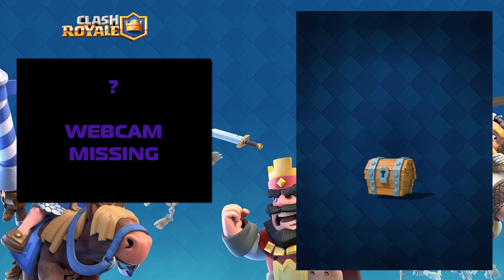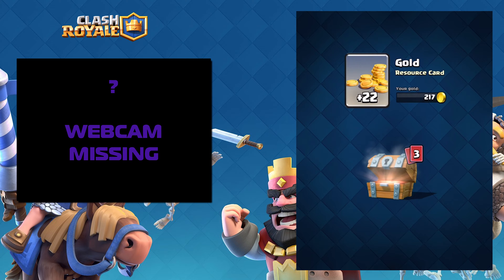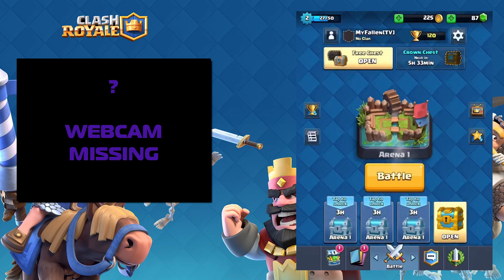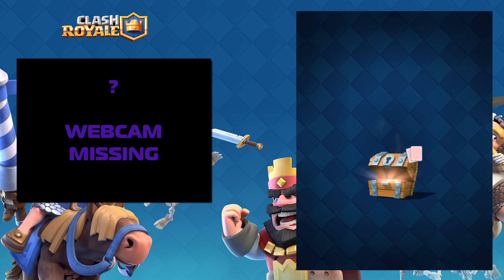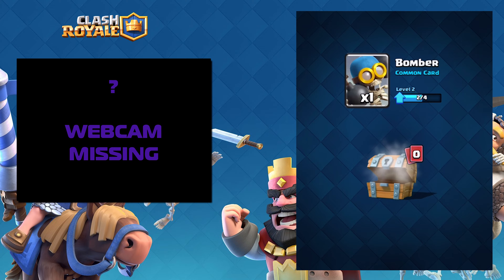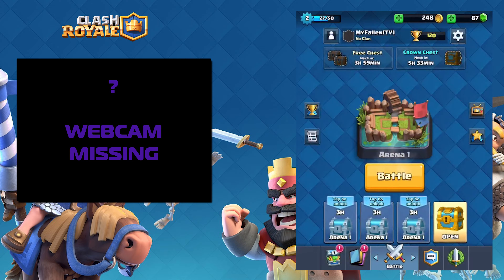So let's open up this free chest and find out what we've got. Okay, so 22 gold - that's fine. A bomber, one knight, and a goblin. Not bad. So another 23 gold, another goblin so I can upgrade them, a knight, another bomber. And that's it for that.